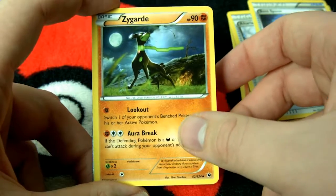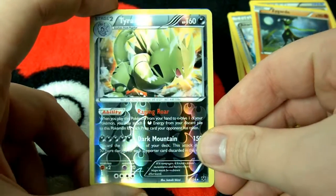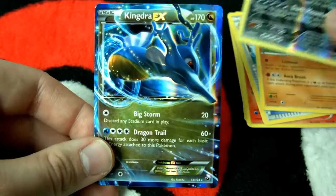Here's Zygarde as our uncommon. Reverse holo of Tyranitar, and that is a rare — so a rare reverse holo. Good day to be alive. And we end off with an ultra rare.